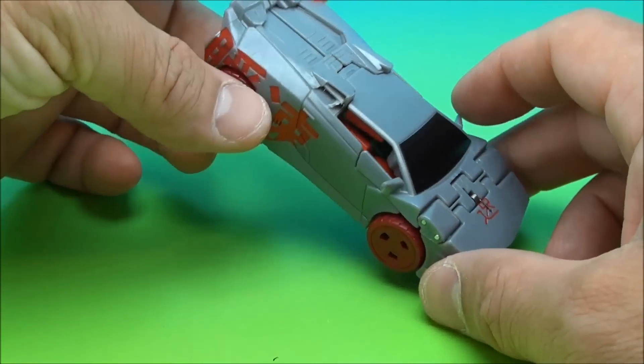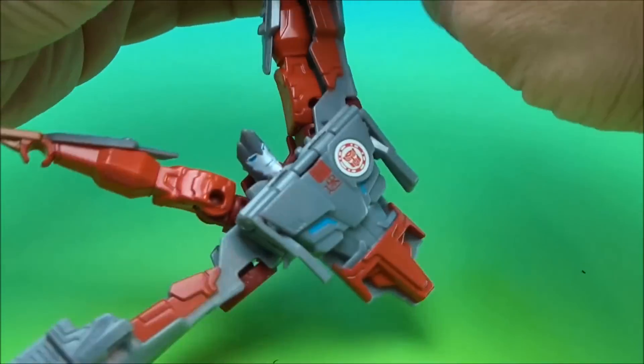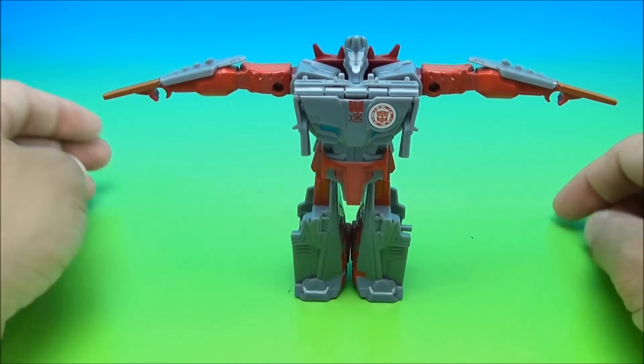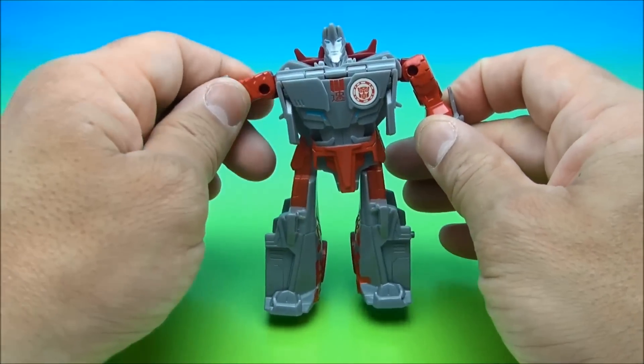To transform him, you're supposed to take this stuff, start pulling it out just like so. We'll just spin this around so you can see what's going on here. I'll back it out mid-transformation so that I can complete it. And then here we go — we've got our Sideswipe all transformed.